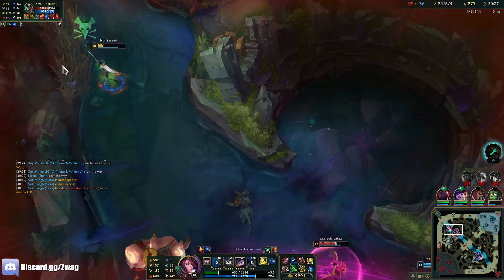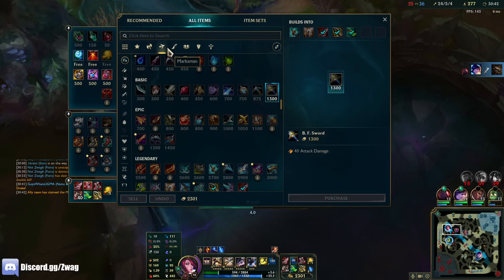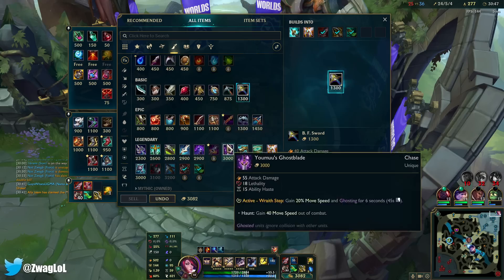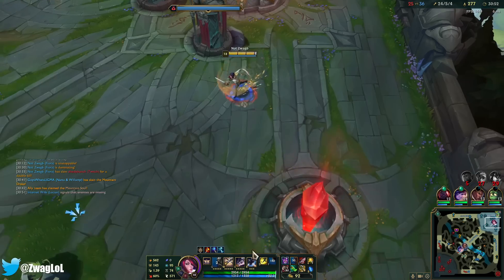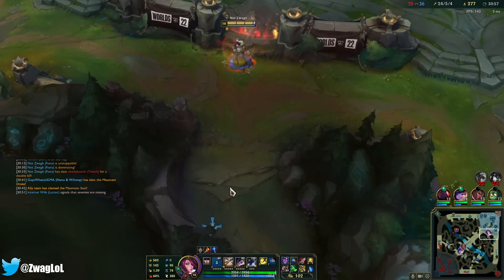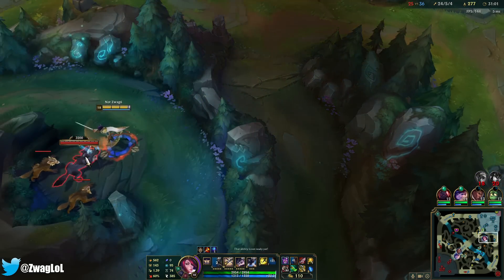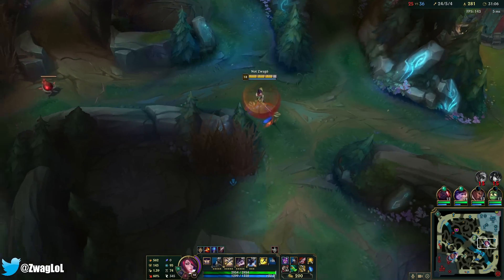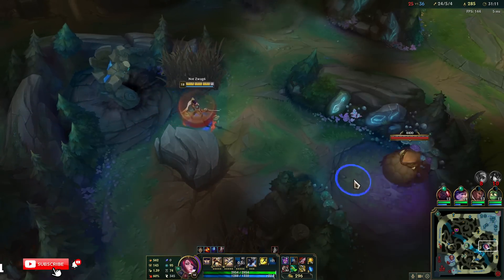I don't want to die here. I buy anything that gives AD. This gives me speed. I think 55 is the highest item I can buy right now — maybe Manimune would give a little bit more if I stacked it up. We're at 90%. I don't think the red pot will get me to 100, but if we got that dragon I'd actually be at 100% max health true damage. That's insane.